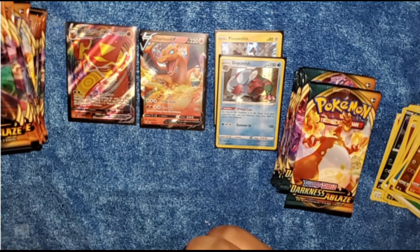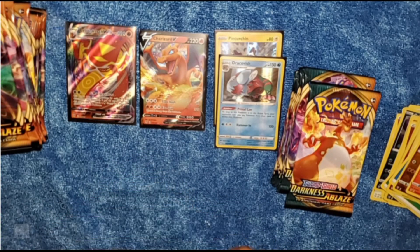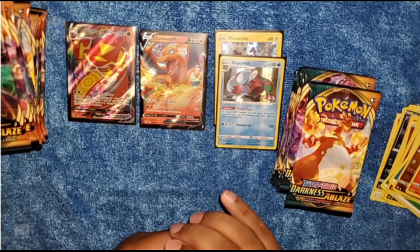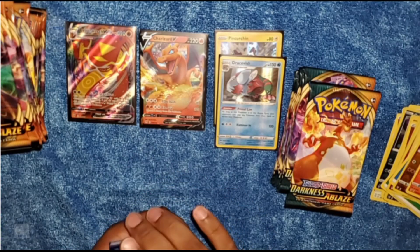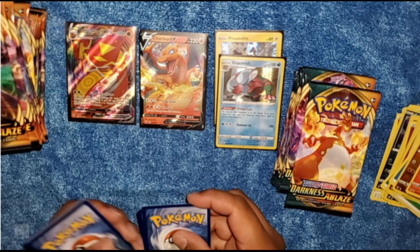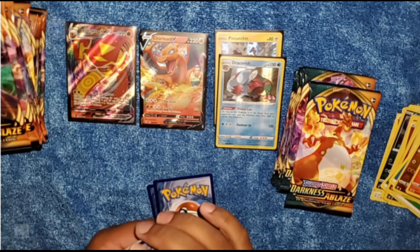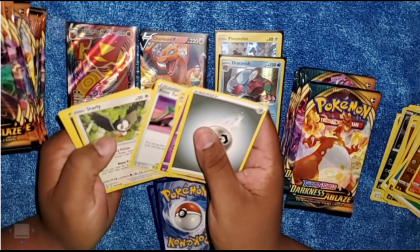Now guys, I have never opened a Darkness Ablaze pack until today, and I'm feeling really good about it. I've got two holographics, a Charizard V already, and a Centiskorch VMAX. What could go wrong after having those two cards, right?